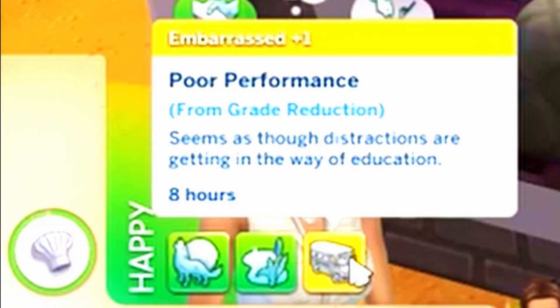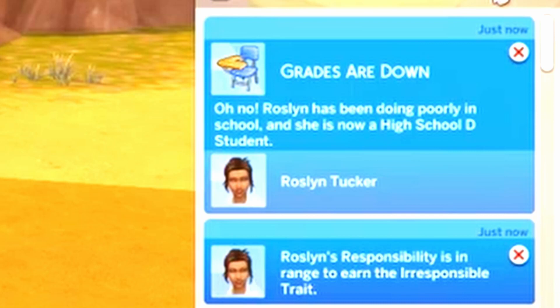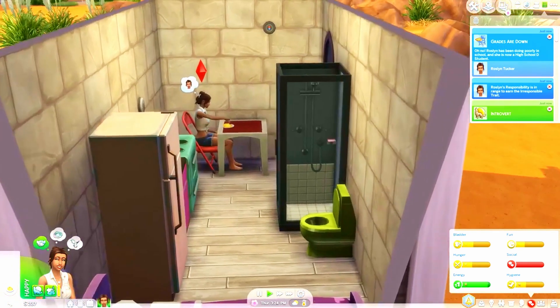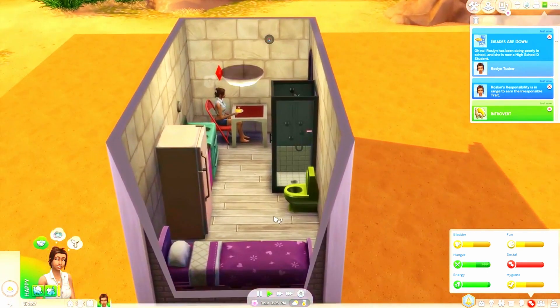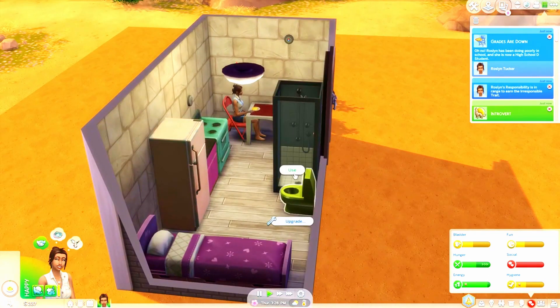Poor performance. Seems as though distractions are getting in the way of education. Rosalind's responsibility is in the range to earn the irresponsible trait. No. Okay, we do need to send her to school. She can sit there. I want to get her a bookshelf as well that will fit in here so she can get her fun up. But right now, I think we need to do some other stuff first.